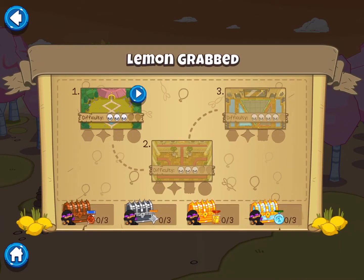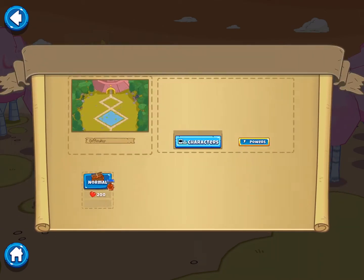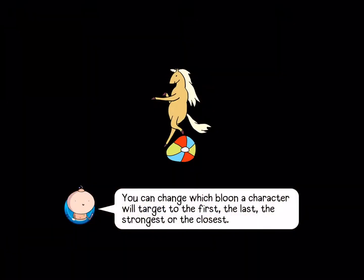Now the two main characters are Finn and Jake. This is going to be an awesome challenge on an awesome new map, so let's get started.